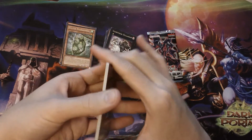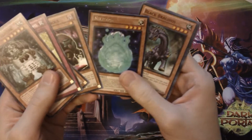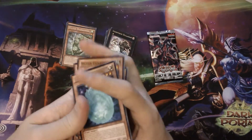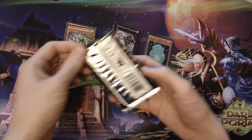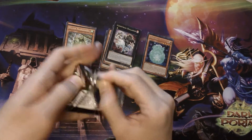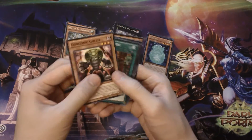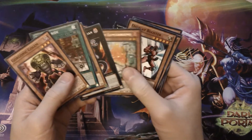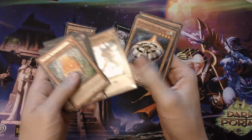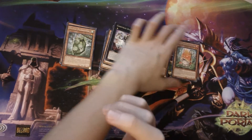Maybe there's something in this pack — I feel like there is, the chance is there. We have Nikitama. Nope, that's a rare again. Last pack — can we get something? Can we break this rare streak? We have a Sylvan Komushroomo. So we got just four rares out of here.